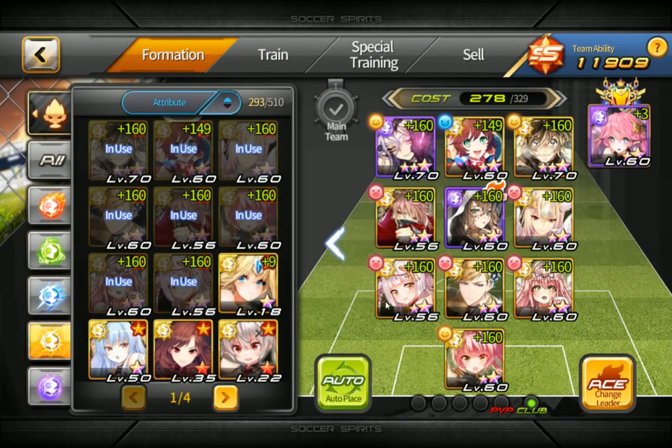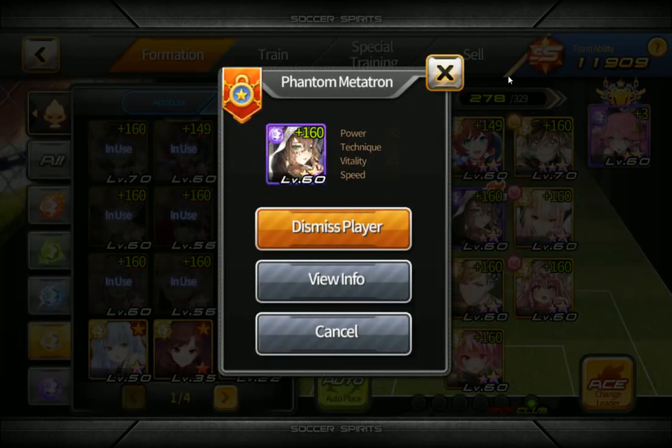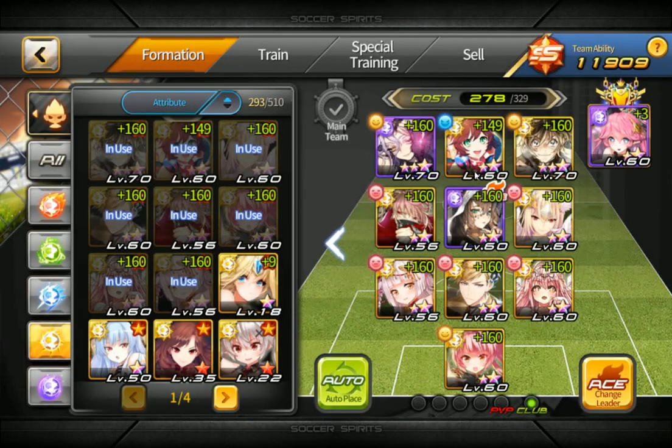There are basically four chain types: friendship, nemesis, affection, and rival. The chances you'll activate all four are usually very low, but activating three is not that hard. At least activating one per player is what I'm running in my team. The only one who doesn't have one is Metatron, and that's because she just has bad chains.